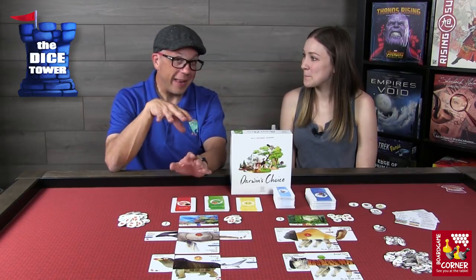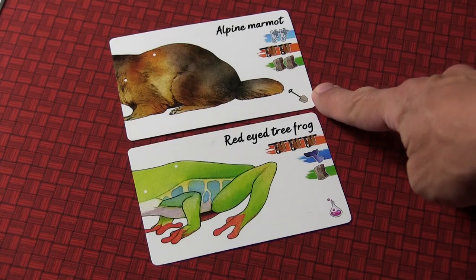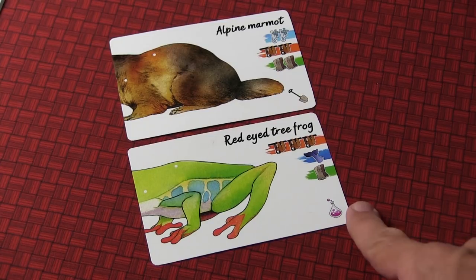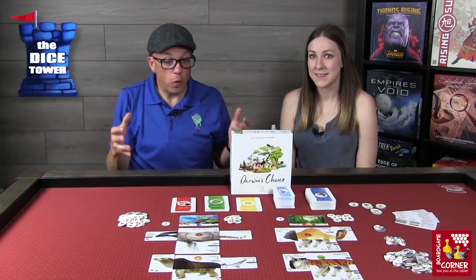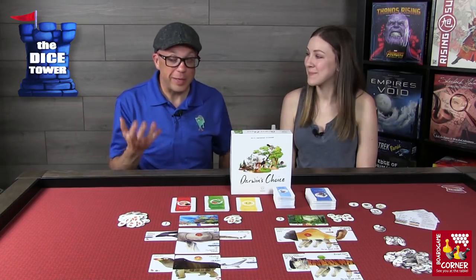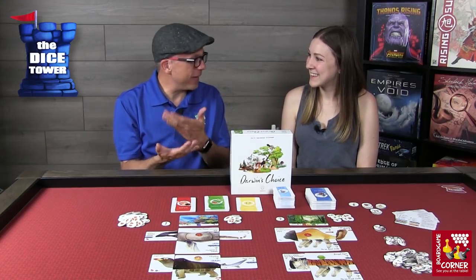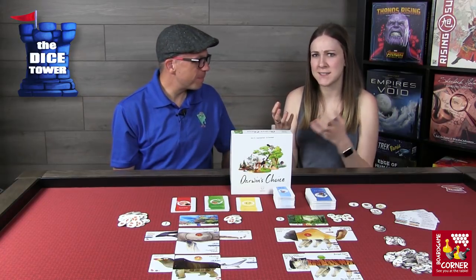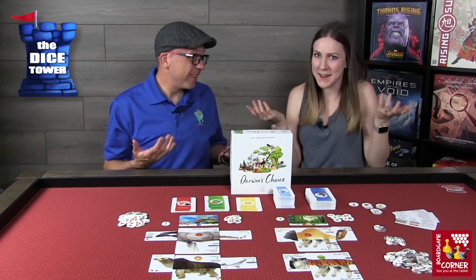There are a couple of animals that can avoid being eaten. If there's a shovel icon, the animal can hide underground and will not be eaten by a carnivore. If there's a poison icon, the animal is also safe from being eaten. There are also some animals where the head card means they no longer need to eat food at all — they just survive, which is very useful. Those are the kinds of point-accumulating animals you want because they can just hang out wherever they live. One player had a little half-fox creature that could hide underground, didn't need food, and just survived the whole game.